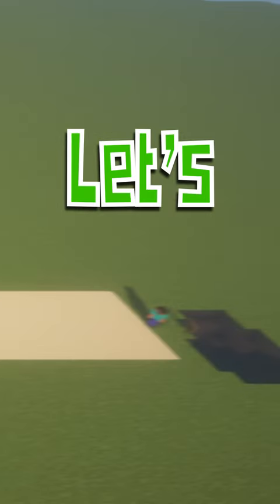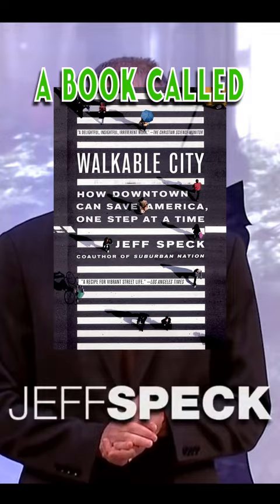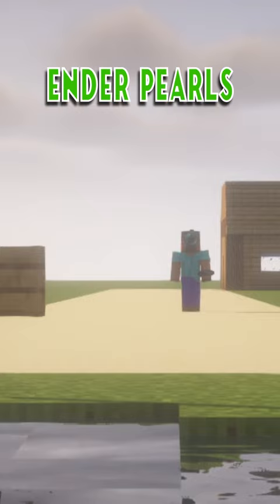This Minecraft street sucks. Let's upgrade it. But where do we even start? Jeff Speck! This guy wrote a book called Walkable City, where he presents four things a street must do simultaneously so people like our friend Steve here will walk. Right now, he just uses enderpearls because the path has nothing to offer.